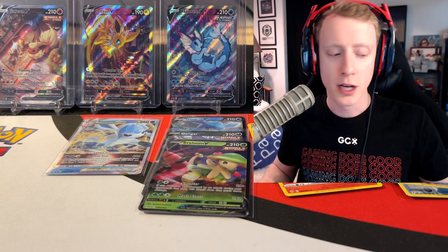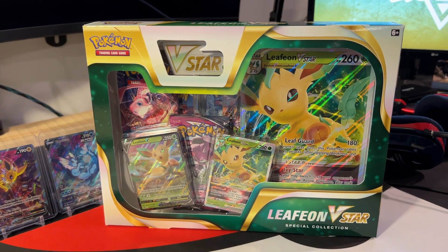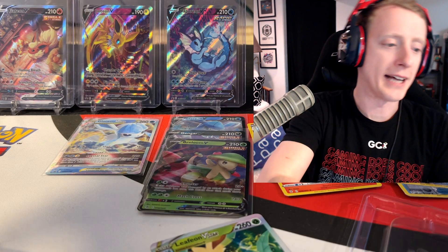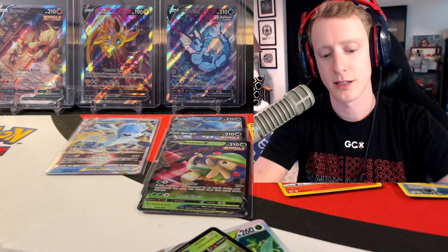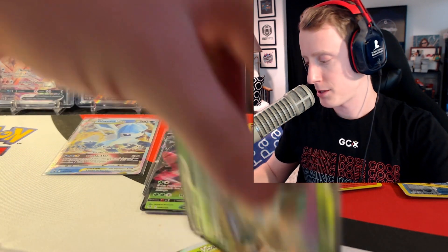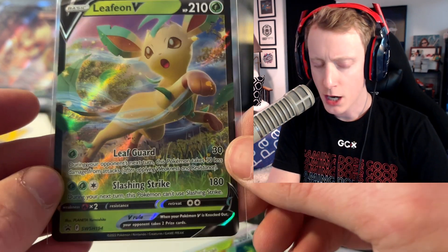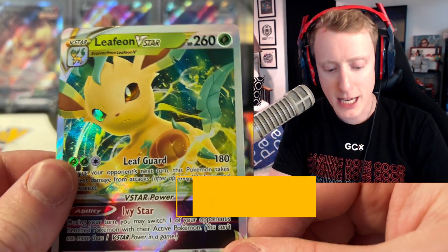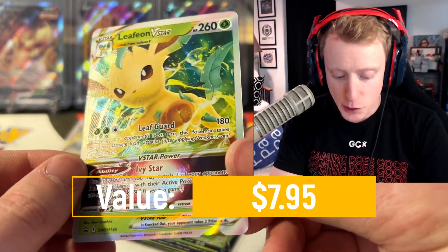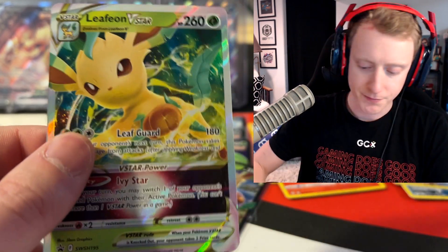Now we are moving into the Leafeon V-Star box — same assortment: two Fusion Strikes, two Evolving Skies, and one Chilling Rain. I would have liked if the Chilling Rain was a Vivid Voltage, but I won't complain too much. Today is technically Wednesday that I'm recording this unboxing of the V-Star Black Star promo boxes. Here's the Leafeon V — I don't know if it's out of Evolving Skies, you guys let me know in the comments. And here is the V-Star card — it honestly is a really gorgeous card, has texture to it. I think the Leafeon actually pops out just a little bit better on this V-Star card. Gorgeous cards.